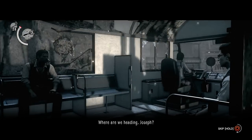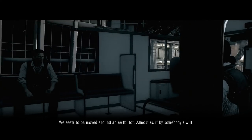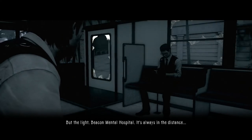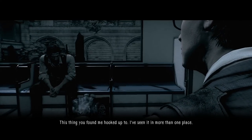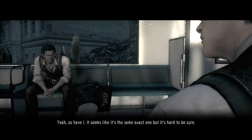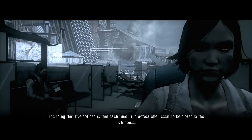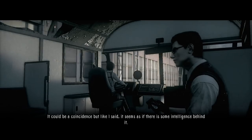Where are we heading, Joseph? I've got a theory. We seem to be moved around an awful lot, almost as if by someone's will, so it's nearly impossible to get any sense of the geography. But the light — Beacon Mental Hospital — it's always in the distance. This thing you found me hooked up to, I've seen it in more than one place. It seems like it's the same exact one, and each time I run across one I seem to be closer to the lighthouse. It could be a coincidence, but it seems as if there is some intelligence behind it.